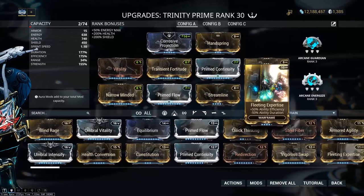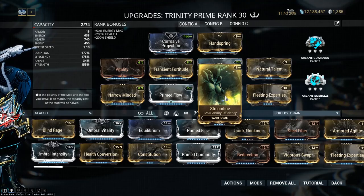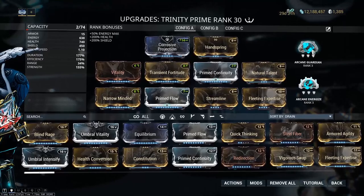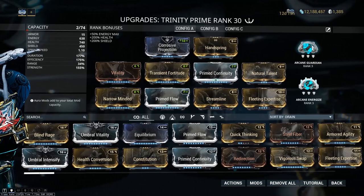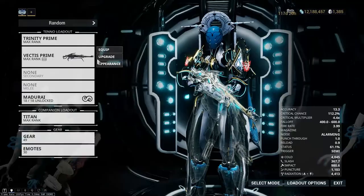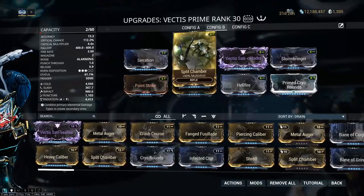Trinity is a very energy-intensive frame — you'll be using a lot of energy pads in this run, so it's important to have these mods on so you're not using too much. For arcanes, I like to run Energize and Guardian — Energize so I don't have to use as many pads, and Guardian for the durability. Trinity has that 75% reduction, but if that runs out and I'm taken off guard, I often go down, so that's why I take Guardian.